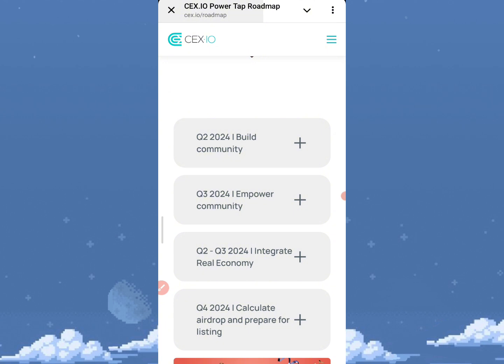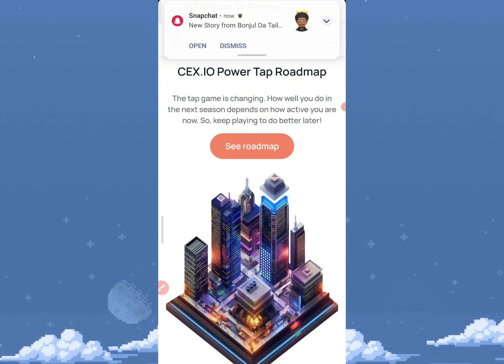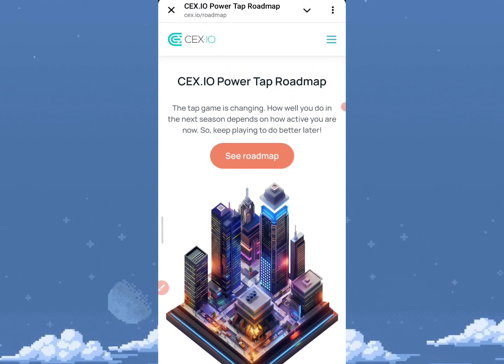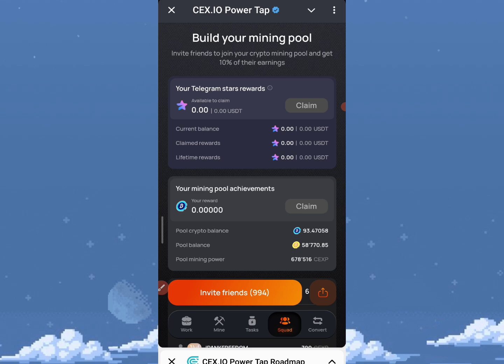The project is ending its current phase in Q4 2024 — the last milestone is to calculate the airdrop and prepare for listing. Q4 in crypto means October, November, and December, so we are very close. The CEX.IO power tab is increasing very fast, and this project is going to be much bigger than just an airdrop. Thanks so much for watching — I love you all and I'll see you in the next video.